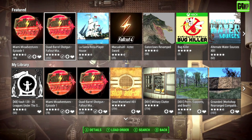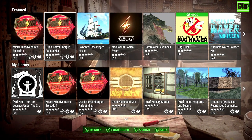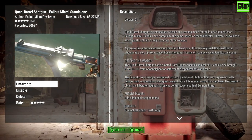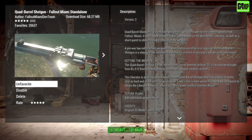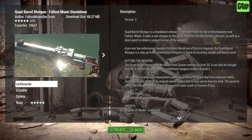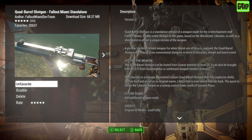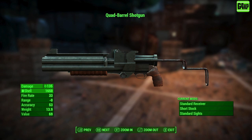In addition to the Wild Goose included in Miami Misadventures, there's a separate mod — the quad barrel shotgun. It's a standalone release, about 68 megabytes. The quad shotgun can be looted from a gunner enemy at level 25, bought from Cleo at Goodneighbor, or from a settlement weapon vendor at level 2.